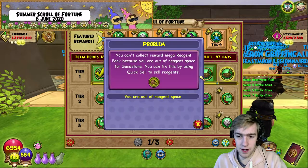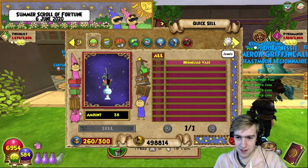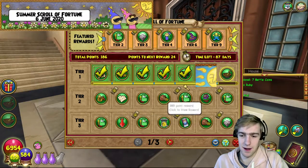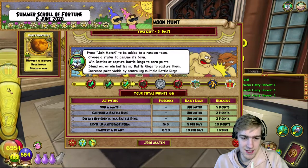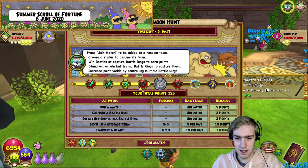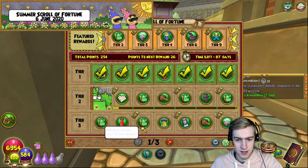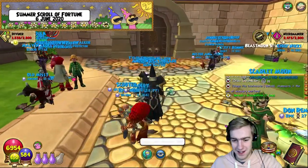We got another reward — but we're out of reagent space. It's probably sandstone, and yes — sandstone. It's always either sunstone or sandstone. We also got timelines, and a mega reagent pack. Then timelines again with 24 points left, plus Hasty Harvests — four timelines total. And then some more seeds — spirit seeds. We're actually doing very well: 125 points, which is way more than a normal day. We don't quite have enough for Lunari yet — we need just a few more points.